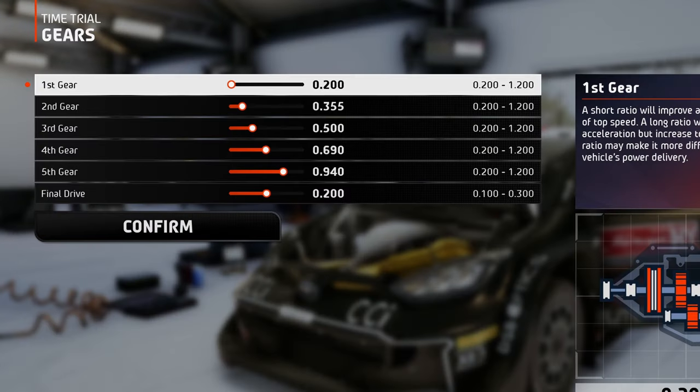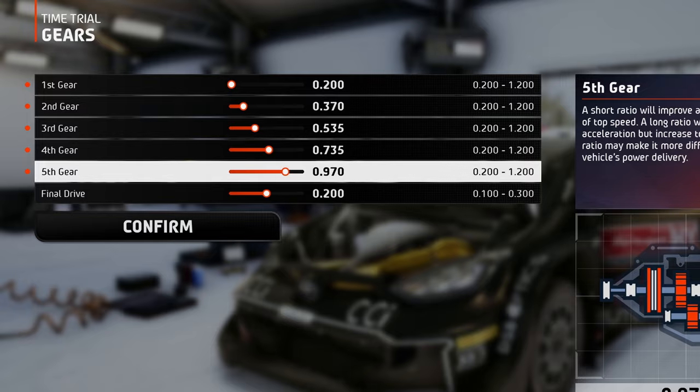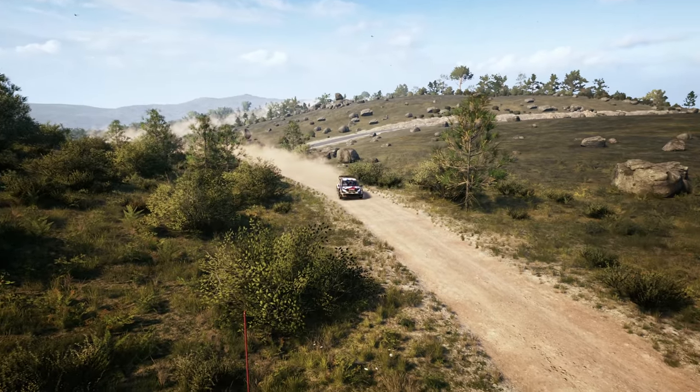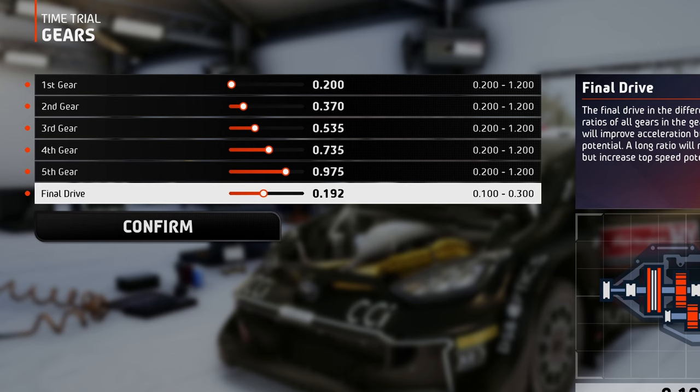For this particular stage, set the gears to a rather short ratio, because this race has little to no straight segments, so achieving higher speeds is not necessary here. To get an even greater acceleration boost, set the final drive as slow as possible, then work your way up until you are satisfied with the power delivery.